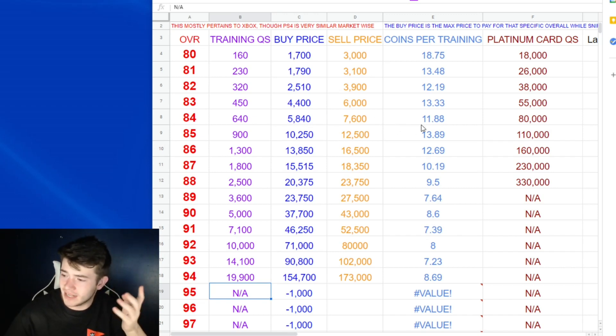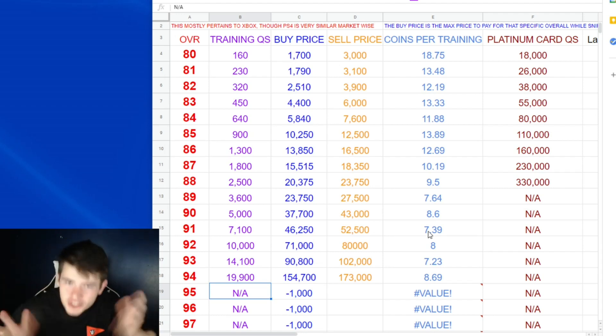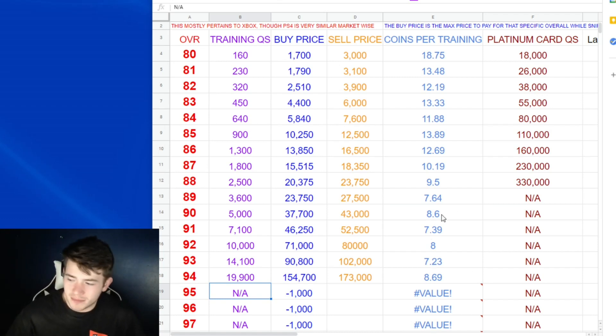Clearly the higher overalls are the best to invest in, but if you want some cheap training you can go with the 84s. The lowest rate right now are these 91 overalls — I have them at 52,000 coins. The 93 overall is technically the lowest rate, but anything over 100K feels a little expensive. I feel like the 52,000 91-overalls are probably the best way in general right now. If you can get them for about 52,500 coins or cheaper, you're getting your best rate of training for the coins you're spending.